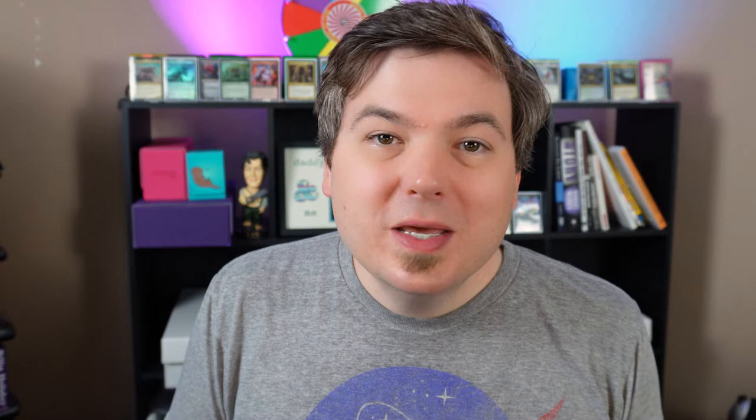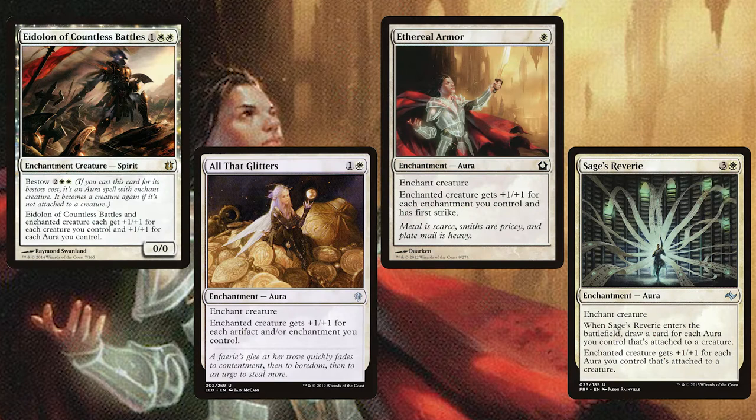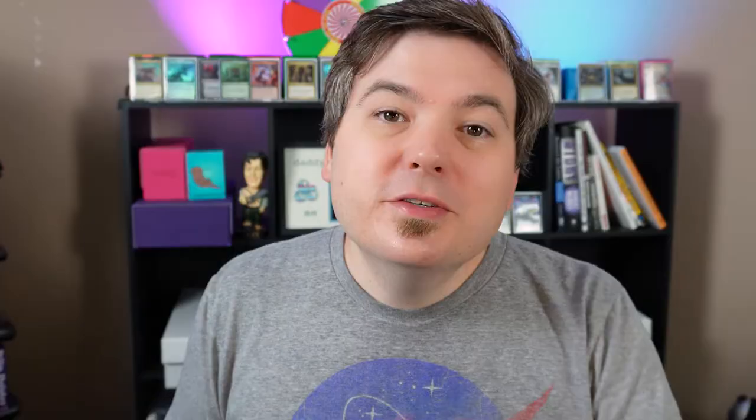So how are we going to win with Mazzy? Our main route to victory will be combat. We'll be enchanting our own creatures to pump them, enchanting opponents' creatures to take them out of commission, and also making a token army to swing to victory. We're powering up our creatures with Eidolon of Countless Battles, All That Glitters, Ethereal Armor, and Sage's Reverie — each will get our creatures swole, and with trample from Mazzy none of that damage goes to waste.